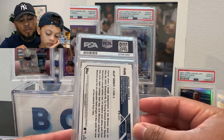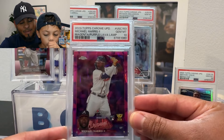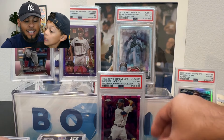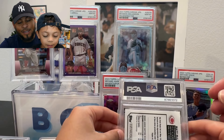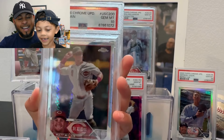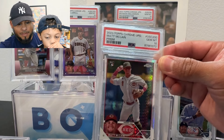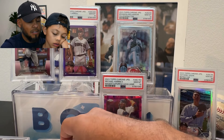Here we got Michael Harris numbered to 299 — I think this is the fuchsia lava lamp. A 10! Let's go — magenta and purple lava lamp. My intention with these is to grade and list them. Now this looks so beautiful. This is a Matt McClain prism — thank god it was not the Matt McClain auto that we sent. Prism got a 10! That's amazing.